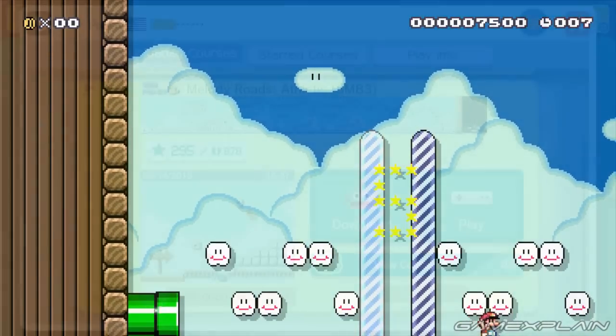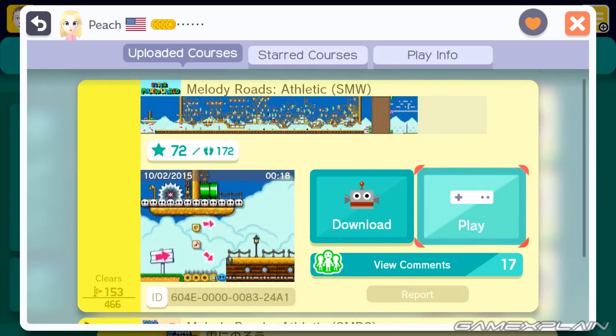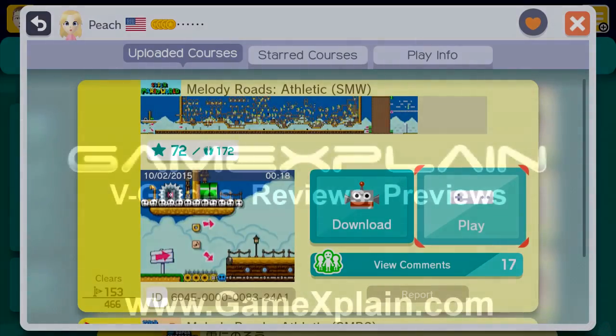If you want to check out this level or the story yourself, you can use the codes on the screen right now or in the description below. I put them both there. And I can tell you from just setting up the Twilight Zone thing that Peach Toadstool helped me with — it is not easy doing these and the amount of complexity and work that goes into this is intense. So please check him out and make sure you give him a star. He did a great job on these. Thanks for watching, stay tuned to GameXplain for more Super Mario Maker level showcases and other things gaming as well. Thanks guys, bye.